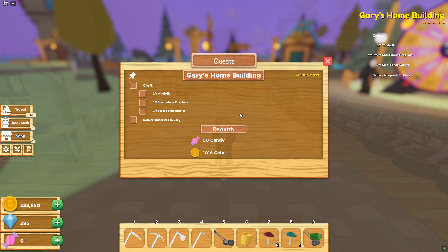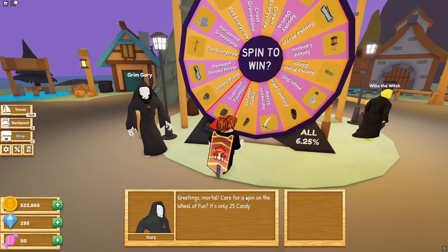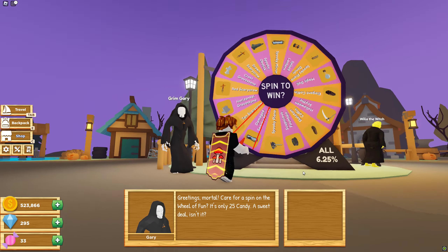Here's 50 candy, so let's spin the wheel two more times. We got another suspicious fountain — let's see what else. And we got the spooky piano! Let's go back to my farm and check these out.